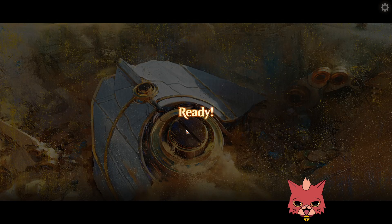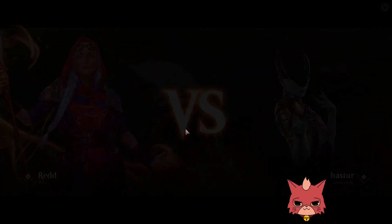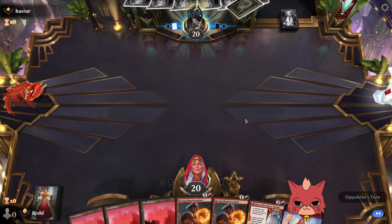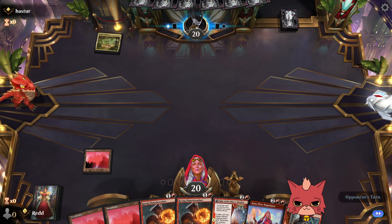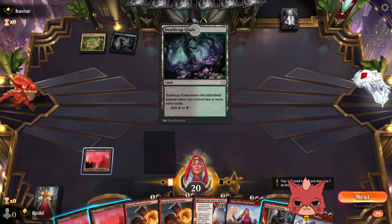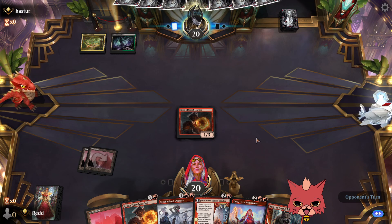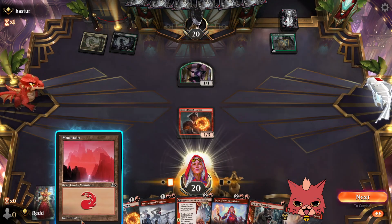We got right into that first match — took less than a second to queue in. We get two Flame Breathers in our opener — definitely a worthwhile hand. End the Festivities too, nice. The opponent is playing Jetmirror's Garden — oh no, it might be a five-color deck. Mechanized Warfare — let's go guys! First game and we get both the key cards. Courier's Briefcase? Yep, it looks like a five-color brew.